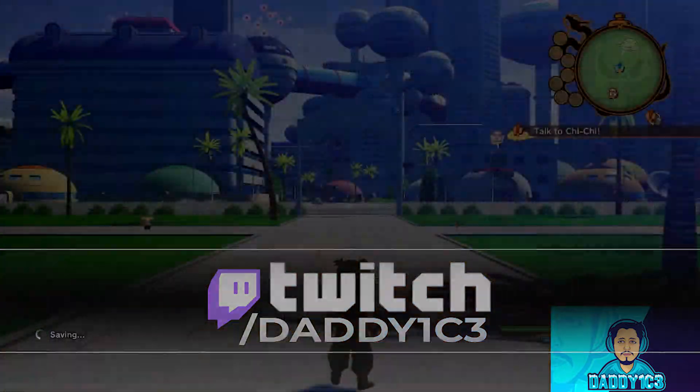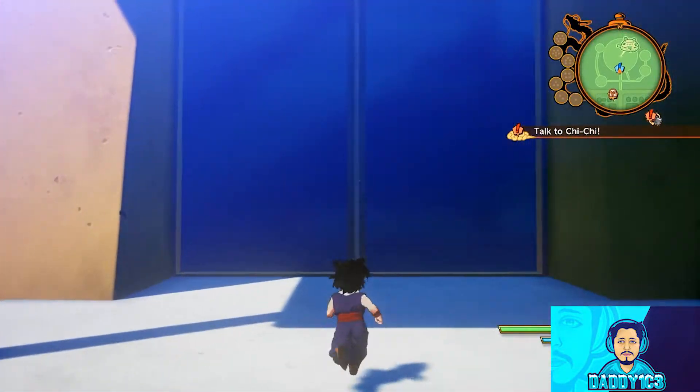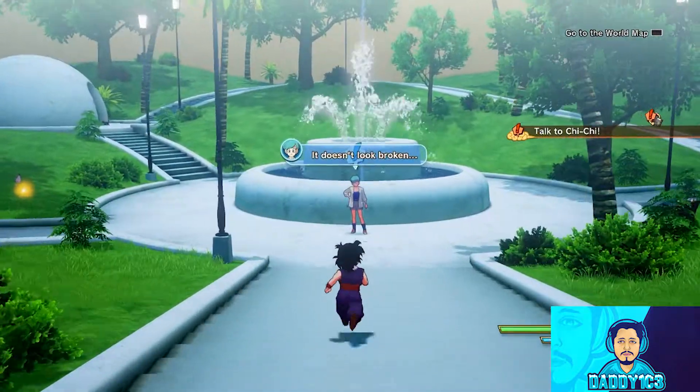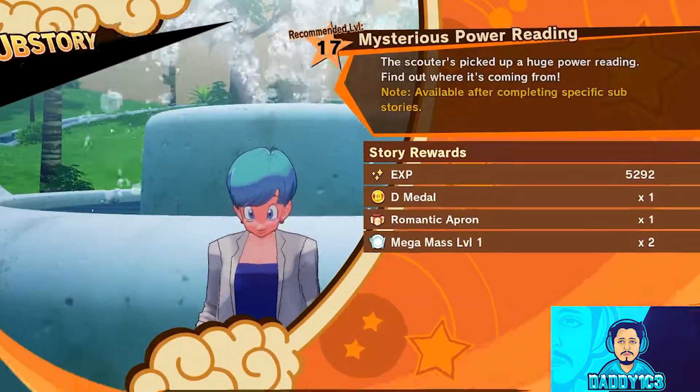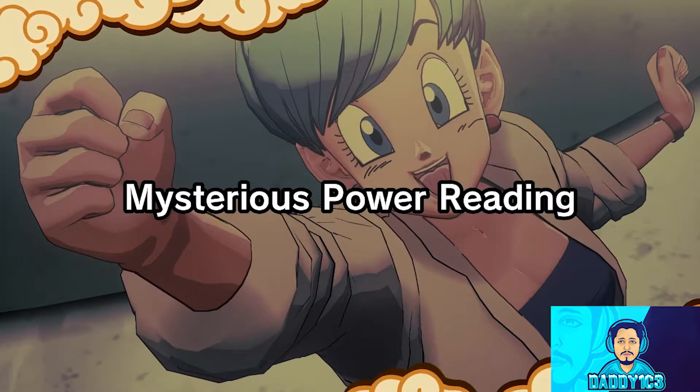After a brief cutscene, simply step outside of Capsule Corporation and a new substory will appear on your minimap. Head back inside Capsule Corporation and talk to Bulma a second time to begin the Mysterious Power Reading substory.